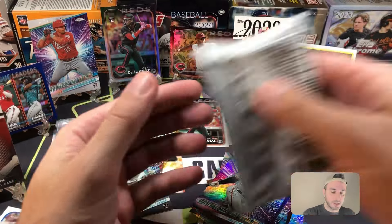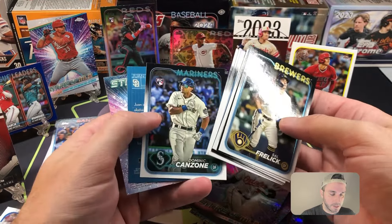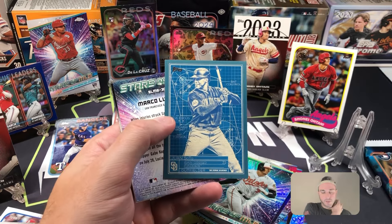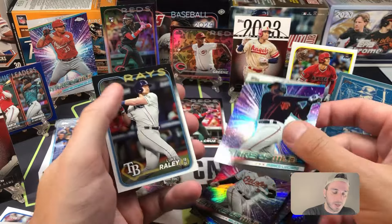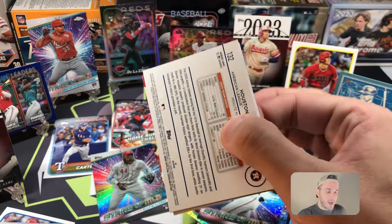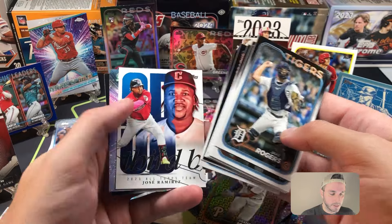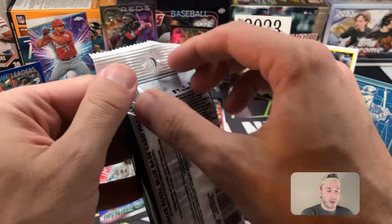Hard to believe. Let's do these last two blaster packs and finish this off. Sal Frelick base rookie. Almost said short print — oh, it IS a short print! This is a blue Blueprints parallel, very nice pull here. This is the second one of these blue Blueprints I've pulled — the other one was J-Rod. There's a Luisiano Stars — I like that a lot. Juan Soto blue Blueprints, very sharp. The last pack of the blasters has a parallel — Brandon Marsh. All Tops Team is Jose Ramirez and Tatis Stars of MLB. The fat packs win without their last pack.